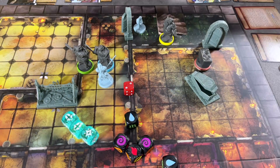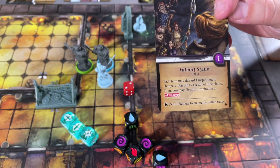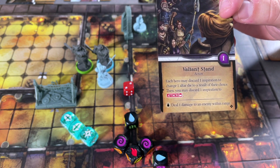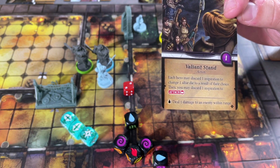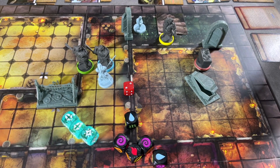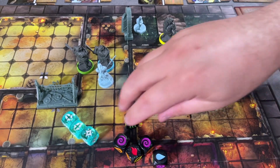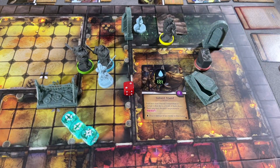This card goes to the discard. His next action is to play Valiant Stand: each hero may discard one inspiration to change one ultra die — don't think we're going to do that yet — then you may discard one inspiration to attack. He's going to do that. Remember he's got a three on there that's red and it requires water, so let's set these off to the side.